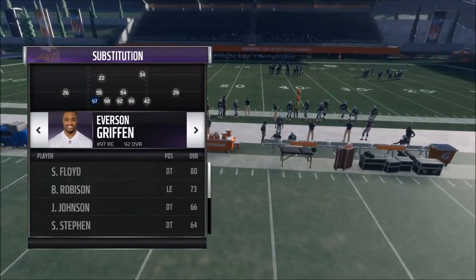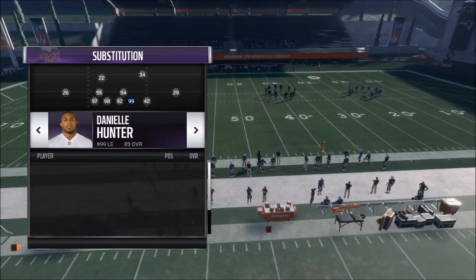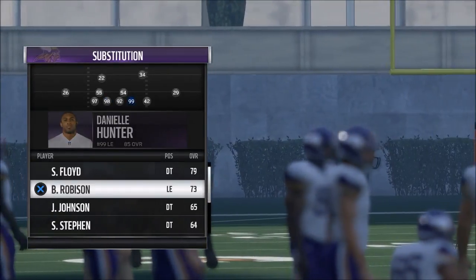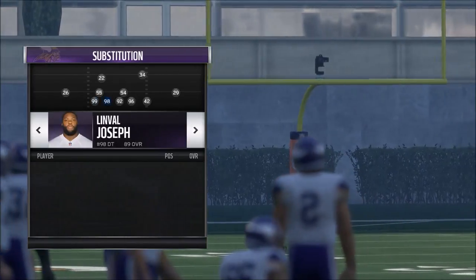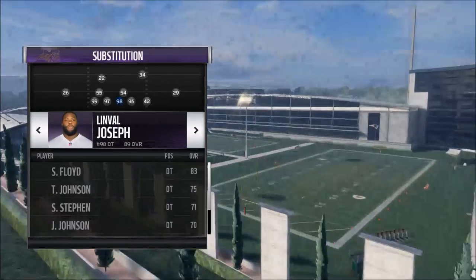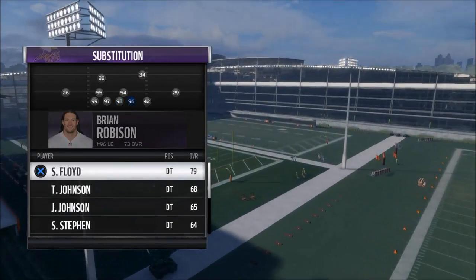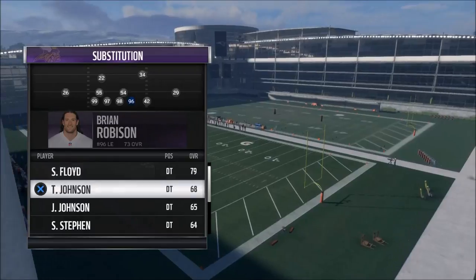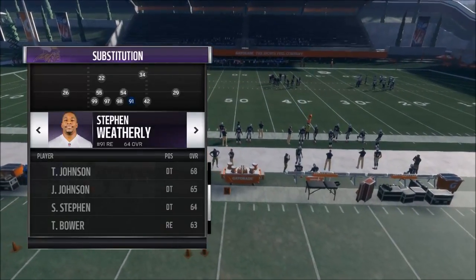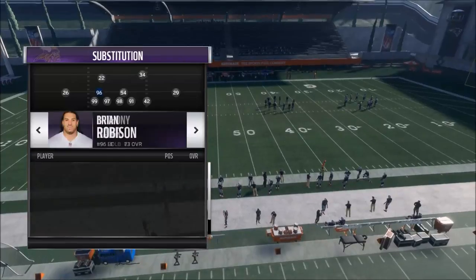For the 4-3 Under, you can substitute in anyone you want. I like the Minnesota Vikings for this defensive scheme — I think they're one of the better defenses in the entire game. I like to stack my pass rushers on the left: I'll take Daniel Hunter on the outside, put Everson Griffin right in, then my best defensive tackle or nose guard — Limbaugh Joseph. And on the other side, pretty much anyone works, but Weatherly is actually a Madden gem — if you look at his stats, he's really good.